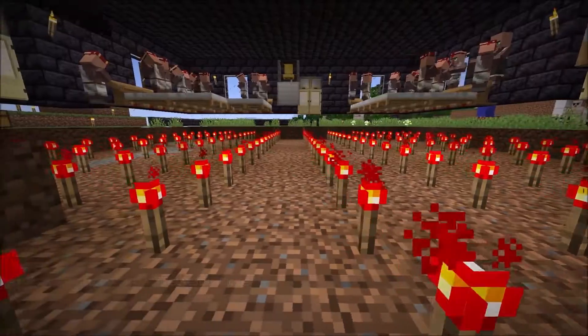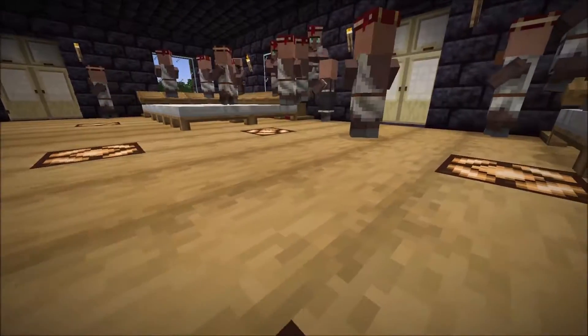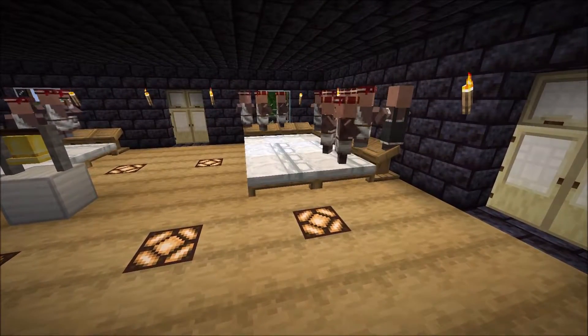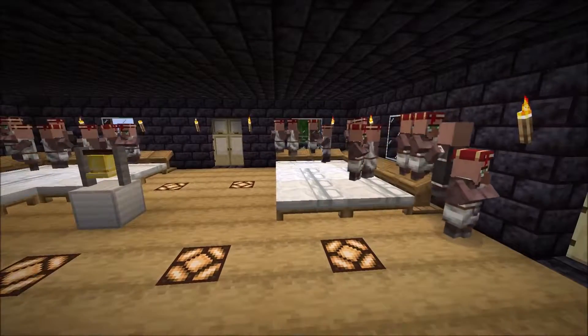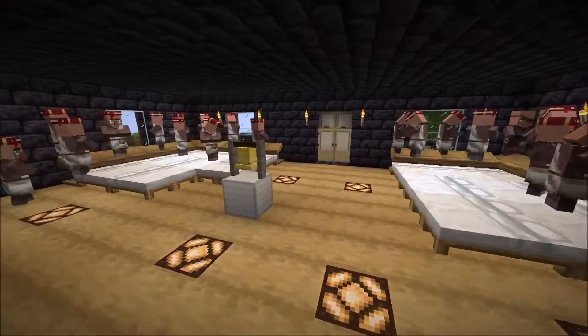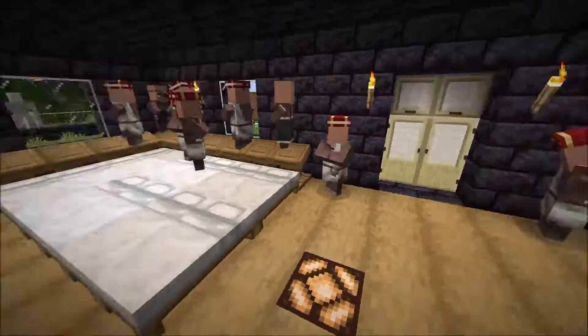These redstone torches prevent the iron golems from spawning here on the ground floor. This is essentially a new building, like a town hall, where we have beds, job site blocks, and bells to gather the villagers here.